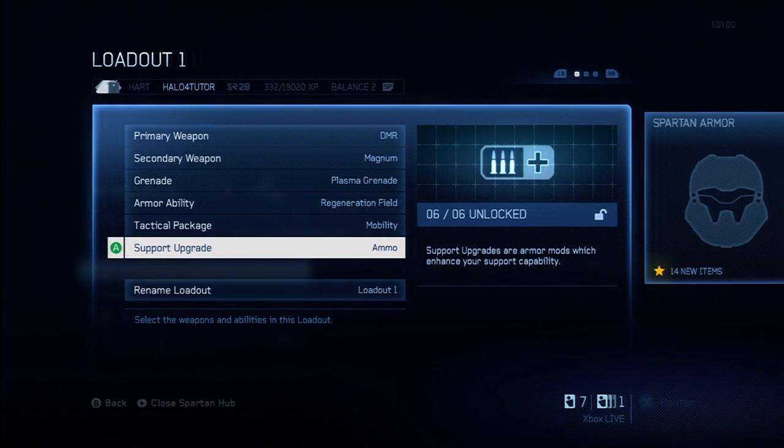Drop Recon is unlocked after completing the Engineer specialization. This basically allows you to see where an ordnance drop is going to land five seconds before it actually drops, so you have a better chance to beat your opponents to those weapons. I'm going to give this one a C, because a lot of times those weapons drop and they're not picked up for a really long time anyway — many players are ignoring those weapons. Having that five-second advantage may not be that big of a deal, and even if you see the weapon dropping, you may not be able to get to it anyway.